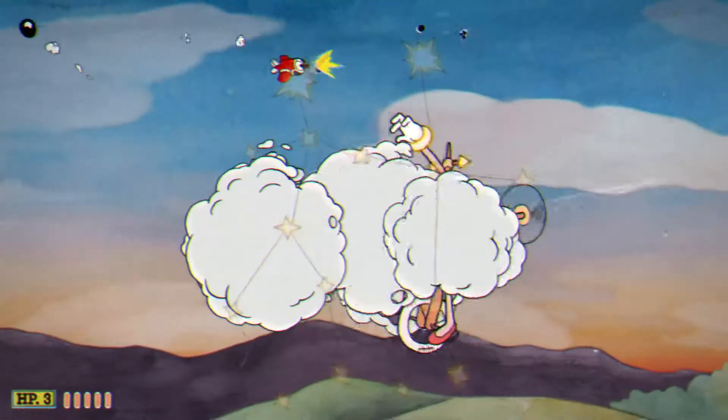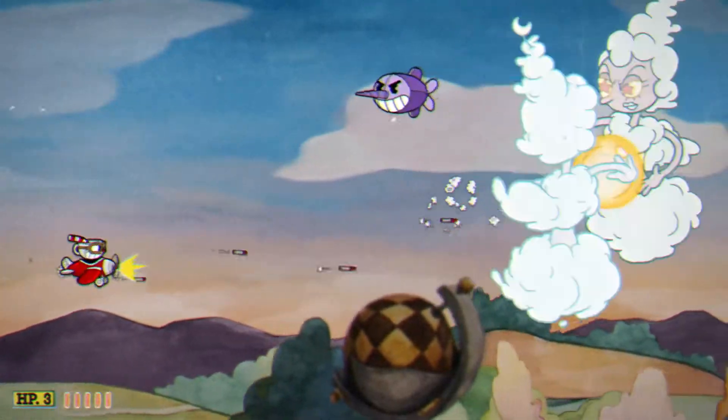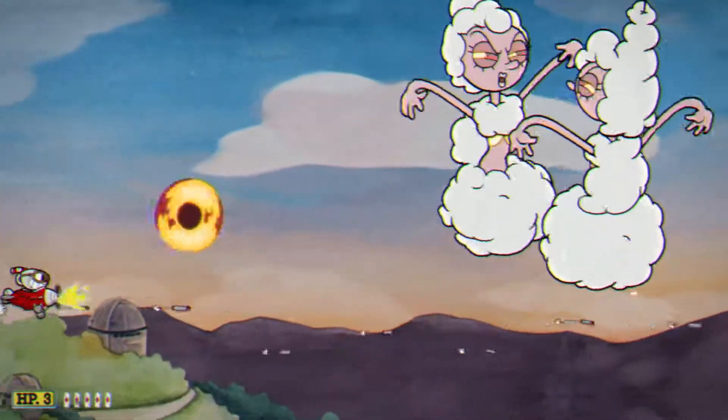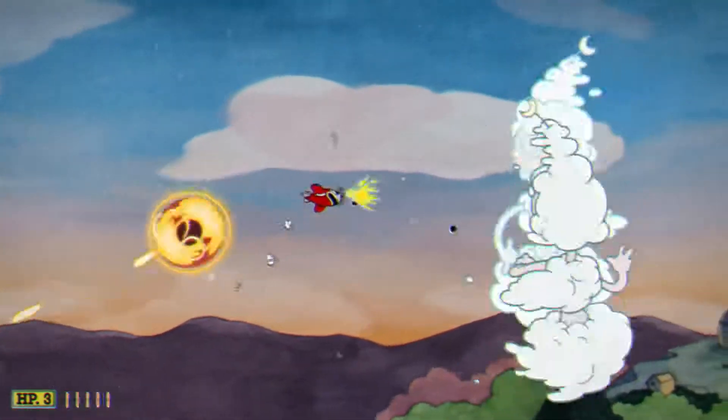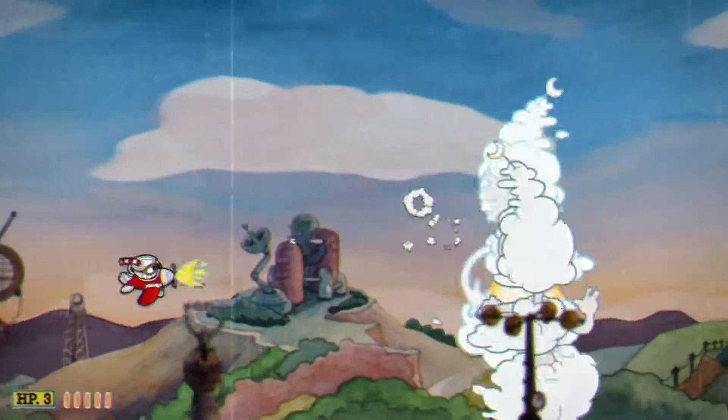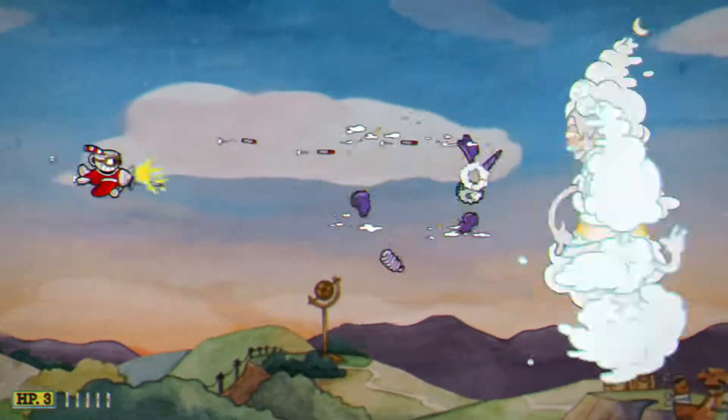This is her second zodiac form, and she can either take on this one or a different one. This is Gemini — she'll summon a lava orb that starts shooting at you. Make sure you dodge it correctly, because it can spawn anywhere and might just hit you randomly, which is kind of unfair. But you'll get used to this one eventually.